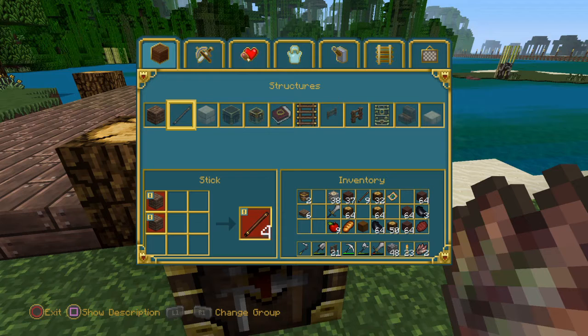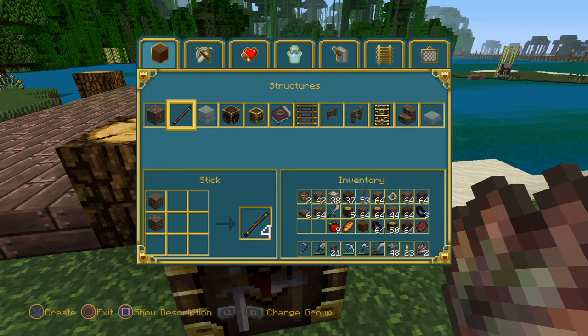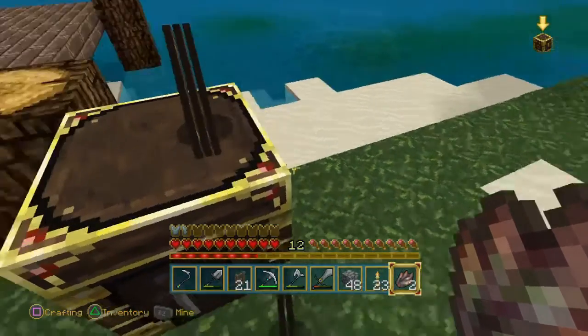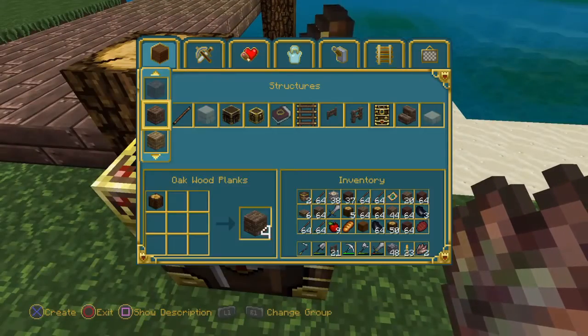So let's go ahead and start making sticks. I'm going to need quite a lot of sticks. That noise is annoying. I think I got enough — actually, crap. What I'm going to do now is make a chest.